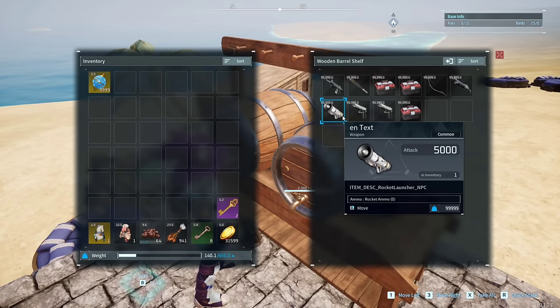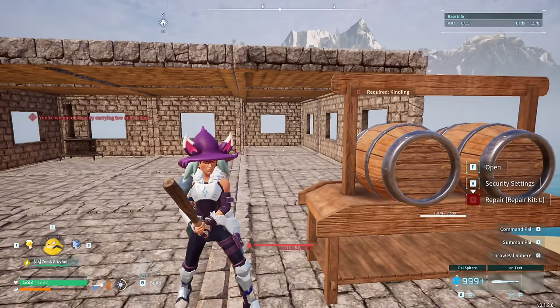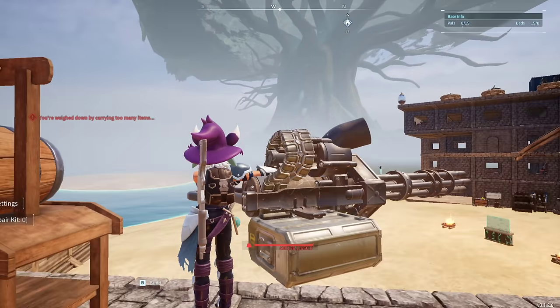But unlike the laser rifle, each NPC weapon deals a normal amount of damage, even including the NPC version of the laser rifle. Most of these weapons are ones that we already have in the normal game, like the bat, but there's one entirely new weapon here, which is a massive gatling gun that deals 10 damage.